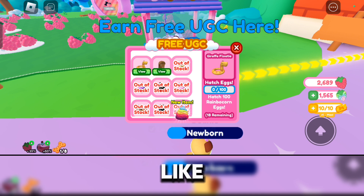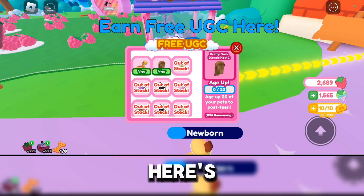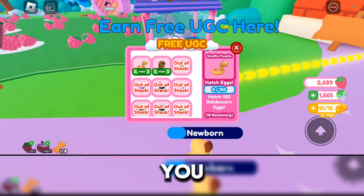But if you don't like any of these, then just wait because they will be releasing even more items in the near future. But if you do like them, here's how to get them. For the hair, it says here that you need to age up 20 of your pets to post-teen. And then for the giraffe, you need to hatch 100 Rainbocorn eggs.